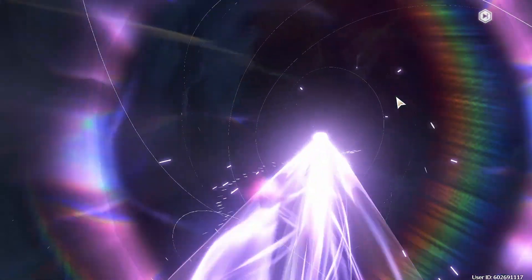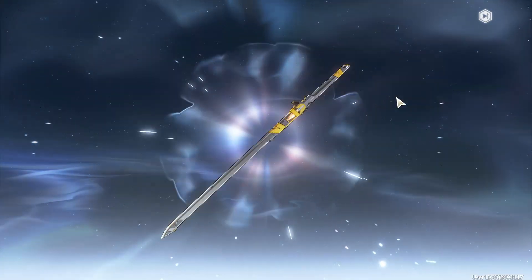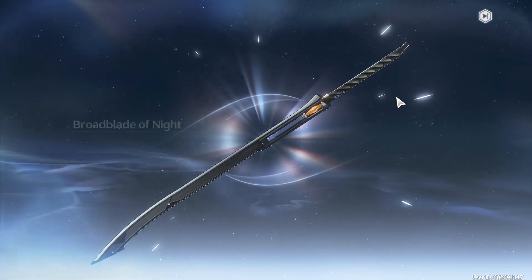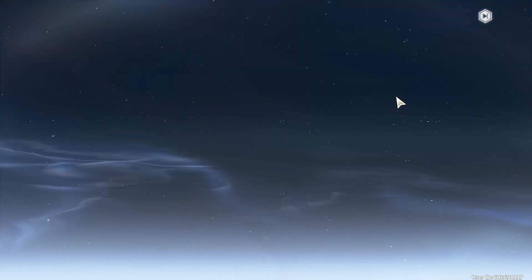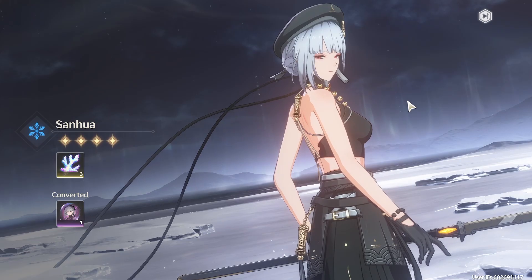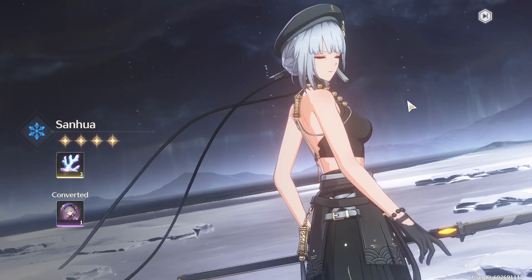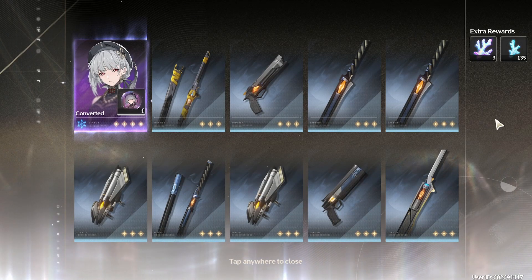First tempo. Here we go. Starting with purple, as expected. Now please give me Sanhua, or a usable 4-star weapon. It is actually Sanhua! Oh my god, it was already worth it. No regrets. This is already a great session — immediately got Sanhua. Heck yeah, that's exactly what I wanted to see here.